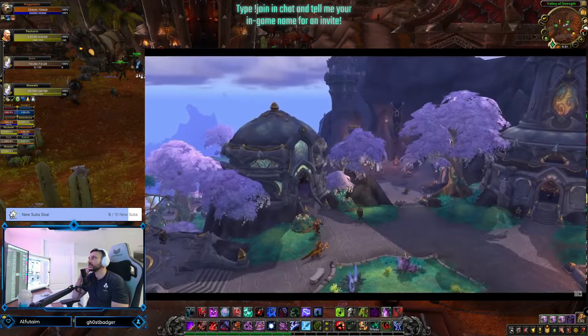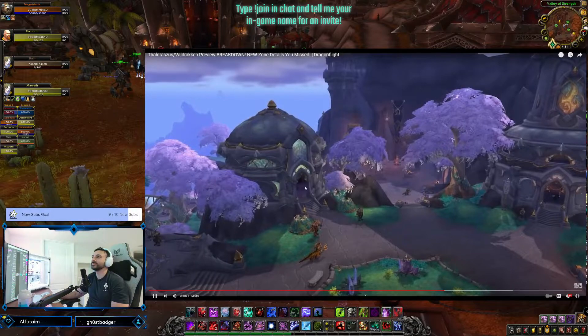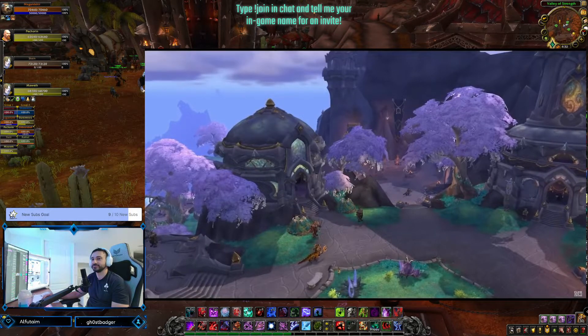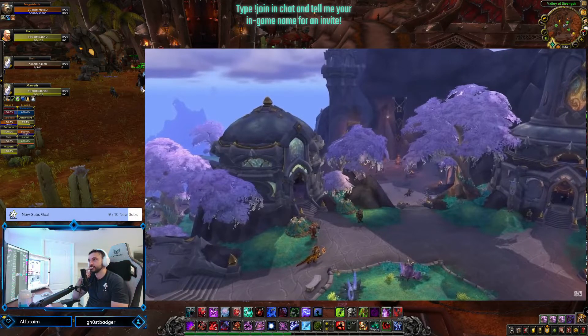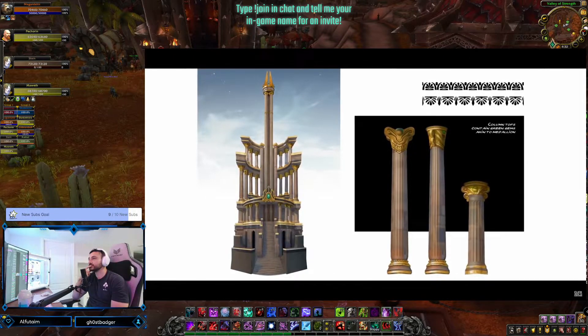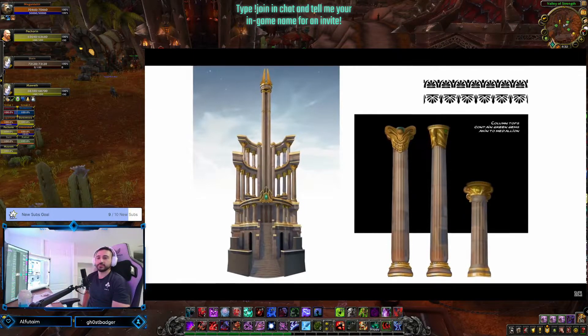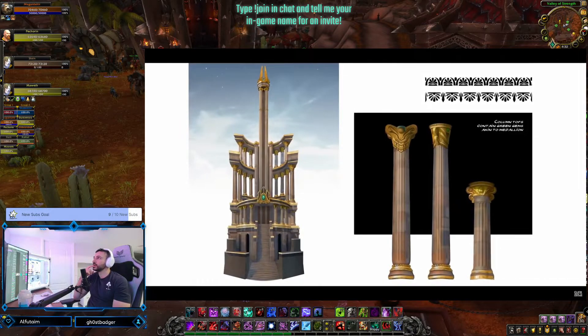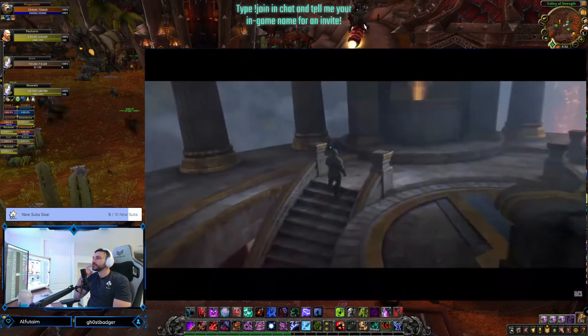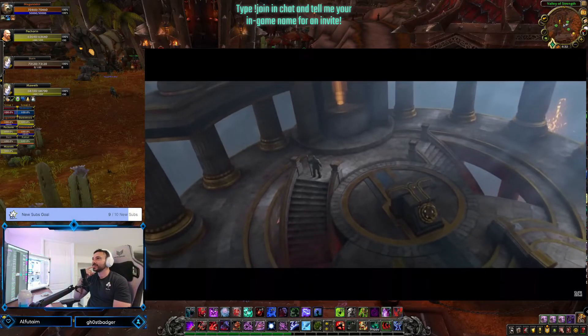The area does look a little empty in terms of game objects, but this is probably an early shot of the city — it's still being developed, so I'd imagine it'll get busier over time. I do love the design of the buildings. It gives me a bit of a Dalaran vibe, but it's a pretty-looking city. We also get concept art for Tyrhold during the promo where they were talking about Valdrakhan and Thaldrassus — it looks pretty cool.